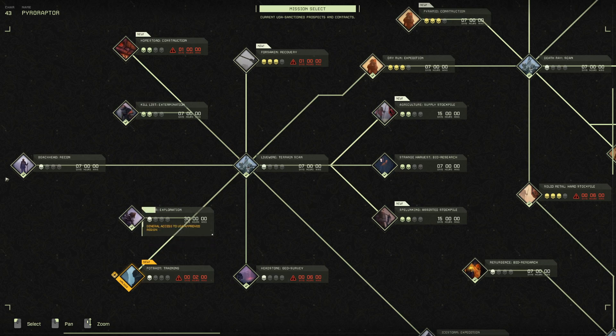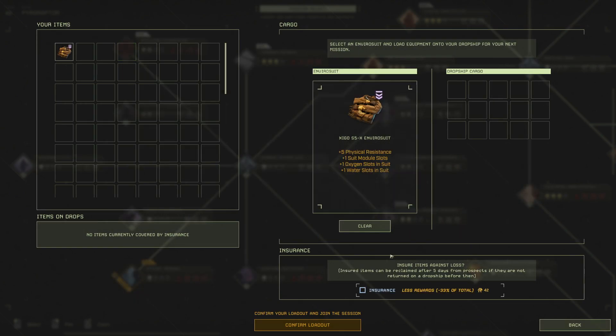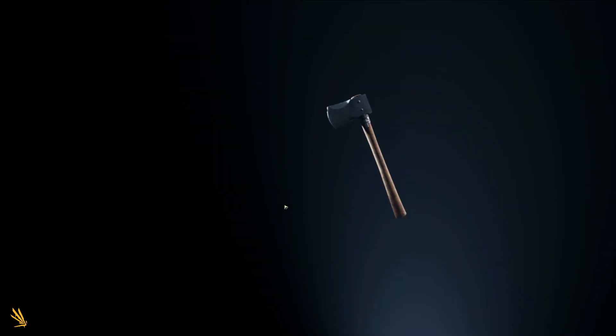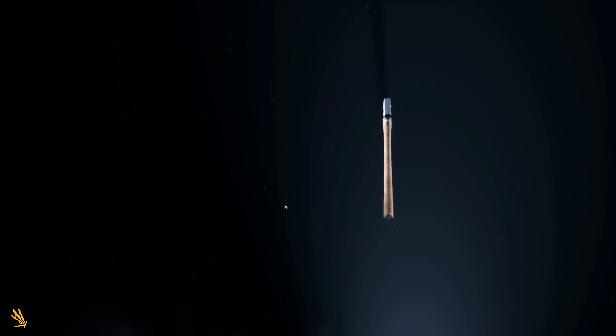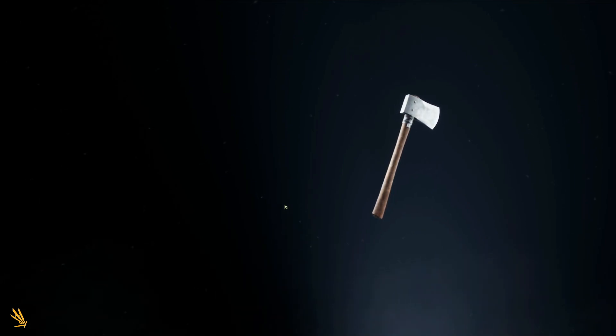I figured a fun mission to show you how the game works is the recon mission — the first mission is kind of boring, you drop on the map and establish three recon points and that's it. I figured I'd show you guys an extermination mission instead. Basically the point of this is wildlife issues on the surface — they're causing problems for their forward team, there are bad animals, and they want to take them out and eliminate it before it hurts anyone else.